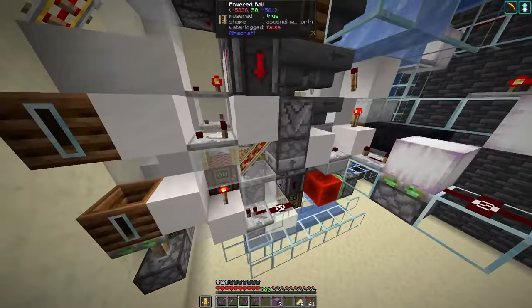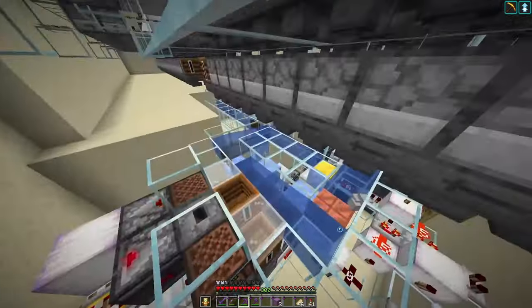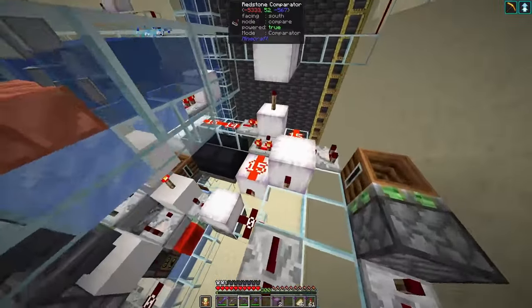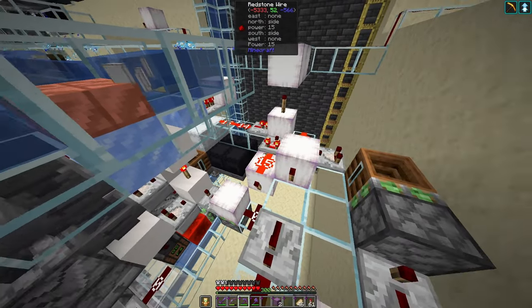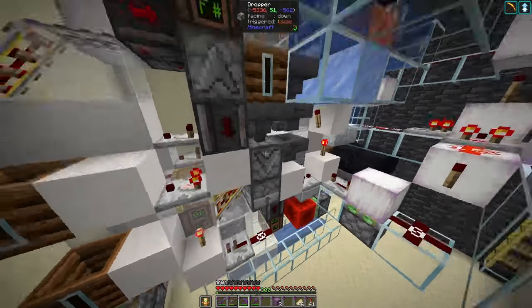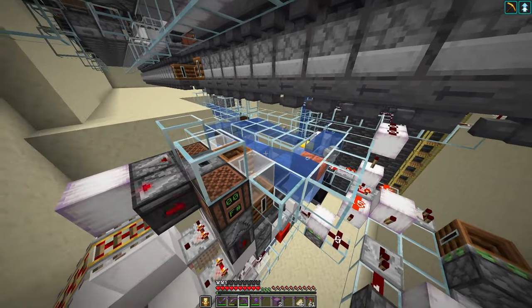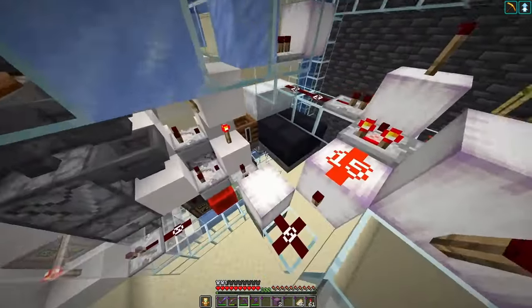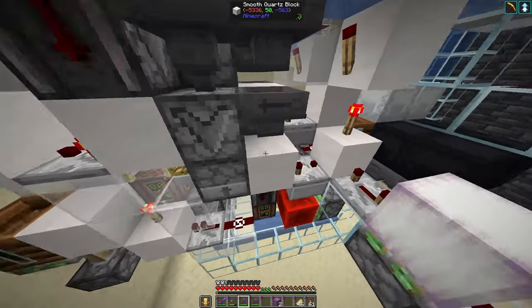It's a mixed shulker box loader, so it doesn't rely on having only one type of item in the shulker box to break it. There's a bit of wiring to break the last shulker box once we're done smelting. If we smelt a lot of items, the loader will break the shulker box when it's full. But once we're done smelting, we want to output the last shulker box to the player — we can send a signal to the loader to break it.